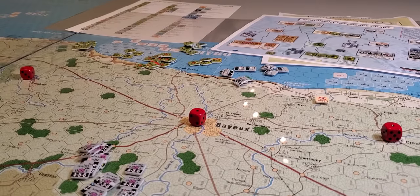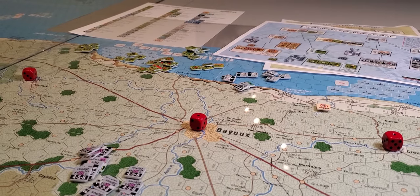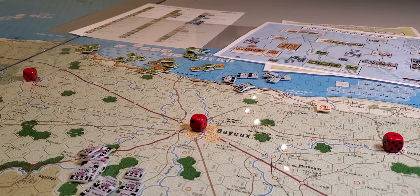In order to secure a sudden death victory, which is always fun to try and do, the first or earliest opportunity for that is the 9th of June. A win if you were to stop on the 9th of June would require five VP locations or five VPs accrued, or eight for a sudden death victory.